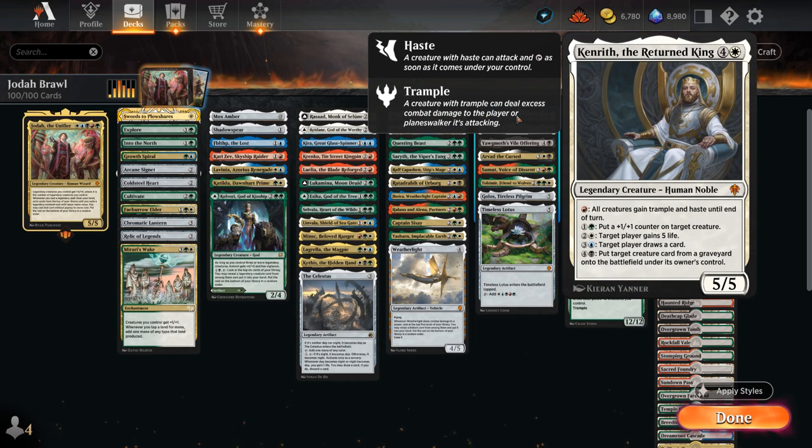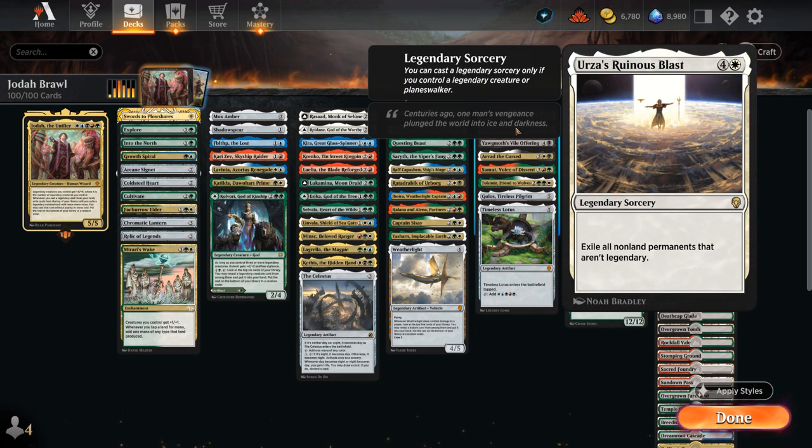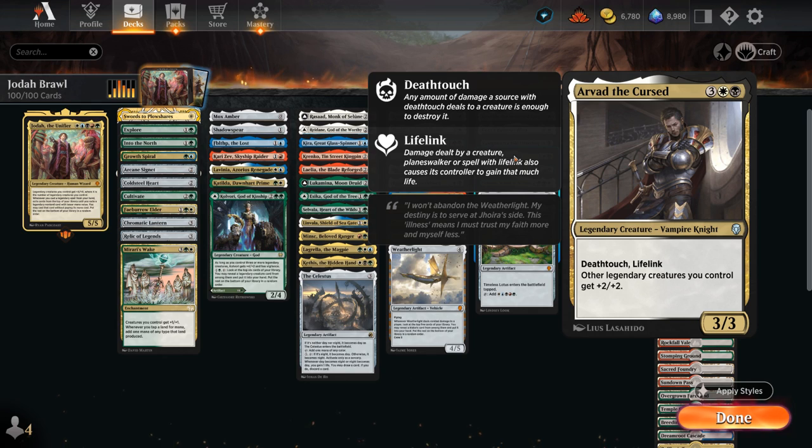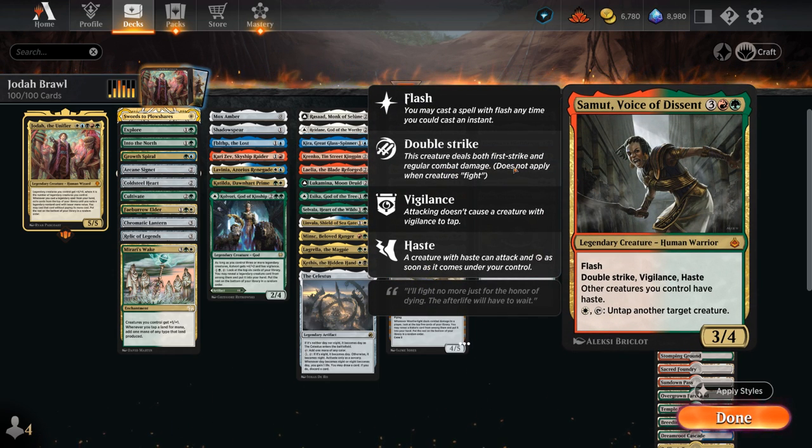At 5-mana, Kenrith can potentially give the team Trample and Haste if we activate the red ability — that's the main reason we're including it. Urza's Runesblast is a legendary sorcery that can only be cast if we control a legendary creature, and then exiles all non-land permanents that aren't legendary, so it's mostly going to be a one-sided sweeper. Vile Offering can destroy an opposing creature or planeswalker while reanimating another one — another legendary sorcery requiring a legendary creature. We've got Arvad giving our team plus 2/plus 2, with a 3/3 Deathtouch Lifelink himself. And Samut is another way to give our entire team Haste, and can also be flashed in to set up a surprise ambush.